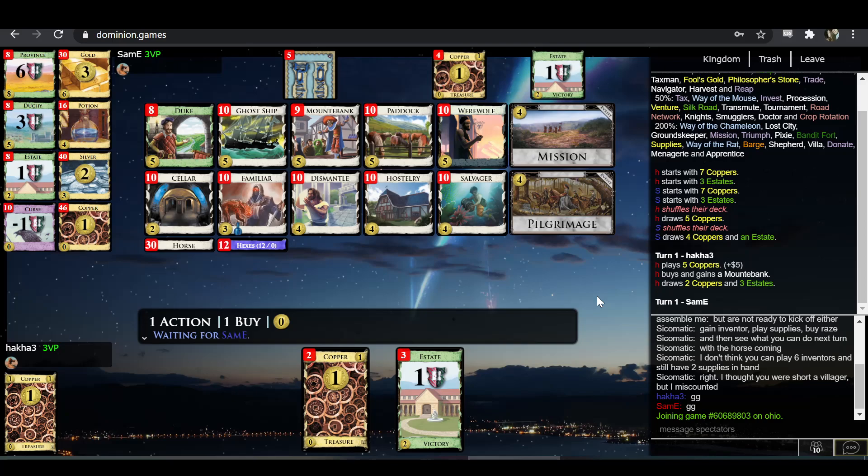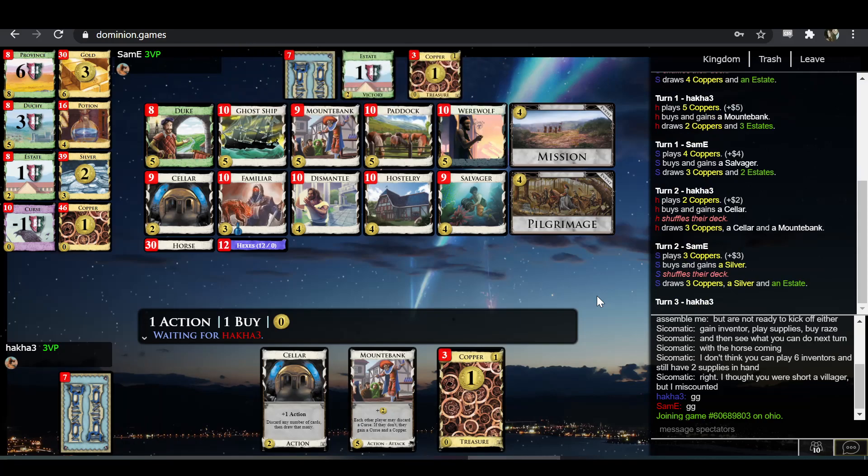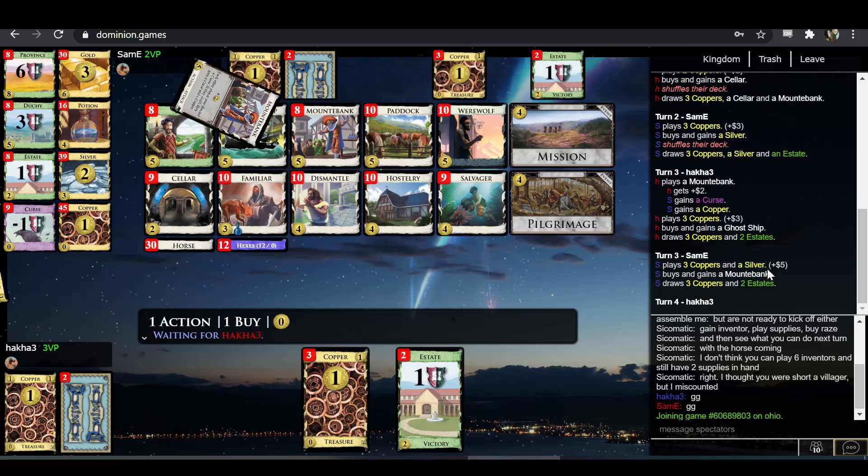Five-two. I would think first five is Mounted Bank — probably better than Ghost Ship for starting up. Hakka agrees. Mounted Bank-Seller seems real strong.